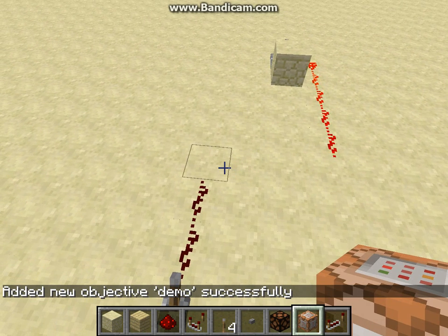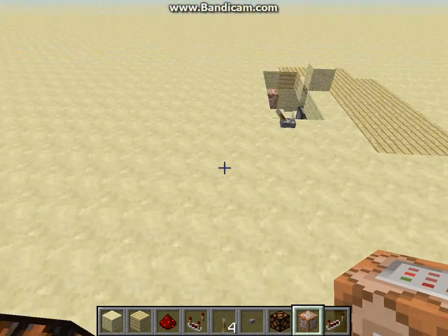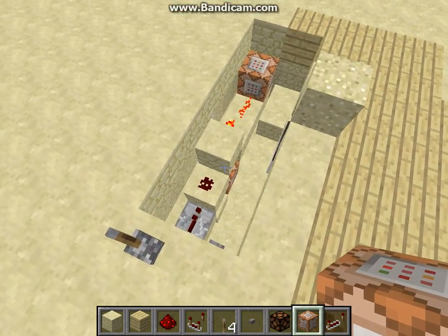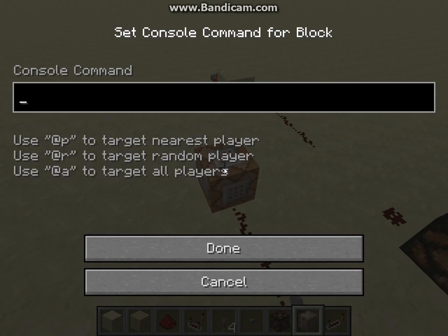So now I will put down my initiating block. I'm only going to do this to turn on the one time — I don't want to go through the whole thing of having to invert and type in all the other commands. The command for our initiator block is: scoreboard players, then set, not add or remove, @a, then our objective name — in this one we called it 'demo' — and I'm going to set the value to 1 when this is activated.